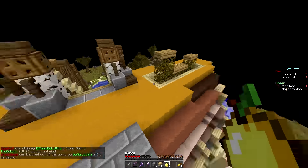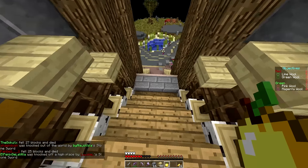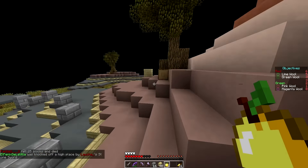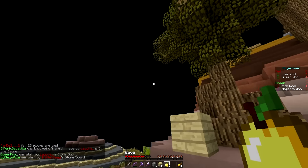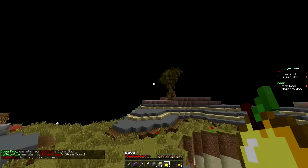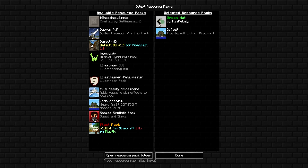So the first thing I want to talk about in this video — and it's been coming up a lot — is a download for this resource pack that I've been using. It's a custom-made resource pack I've been working on. Wait, where are the clouds? I don't have any clouds for this version, I don't think. It's called Green Hat — you can see it from over there.